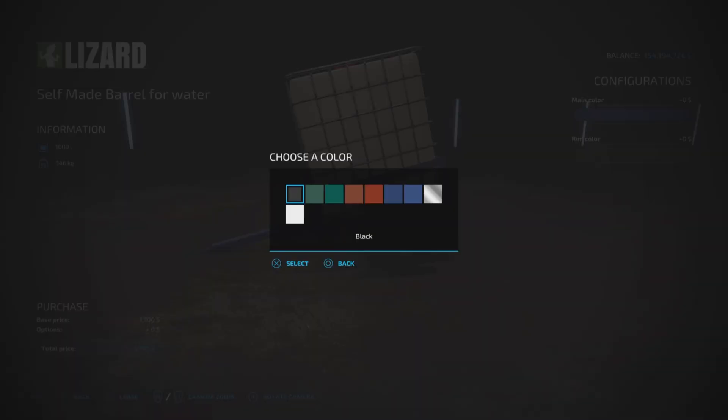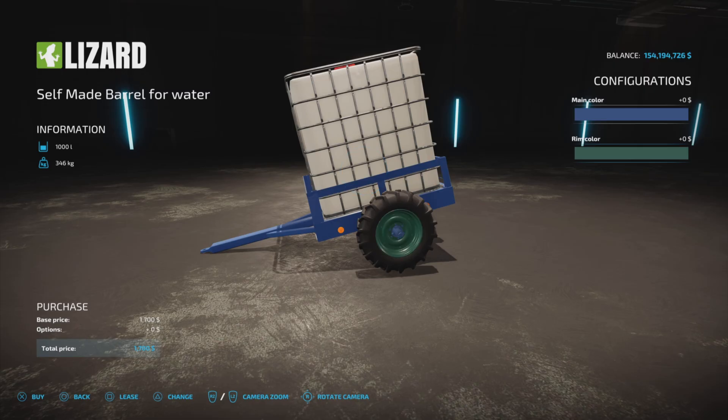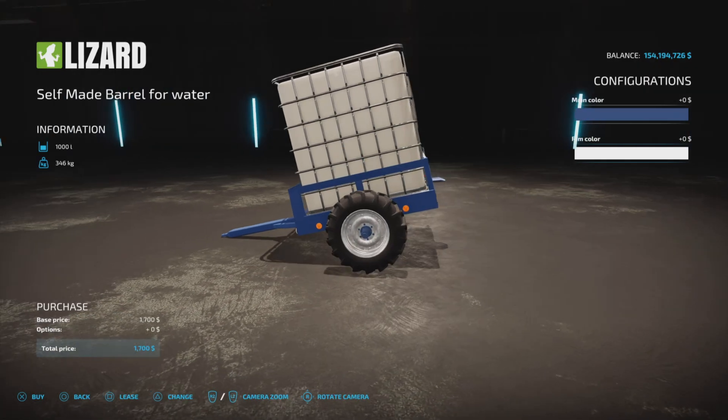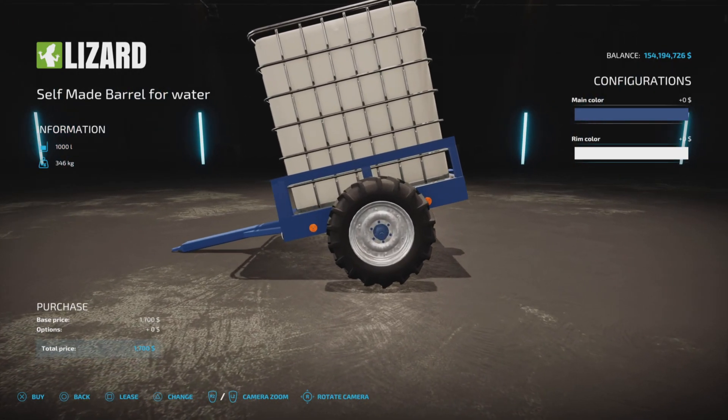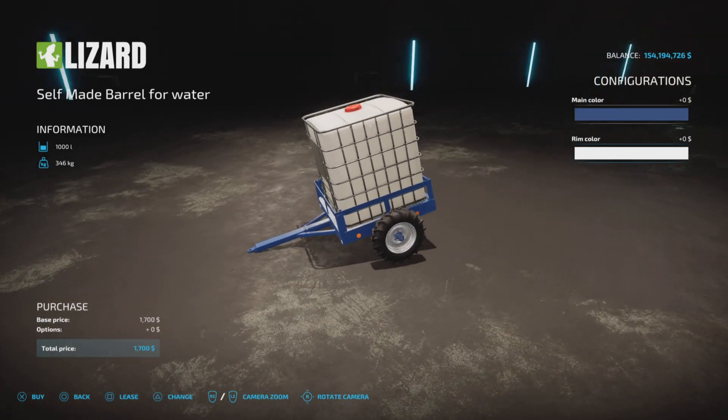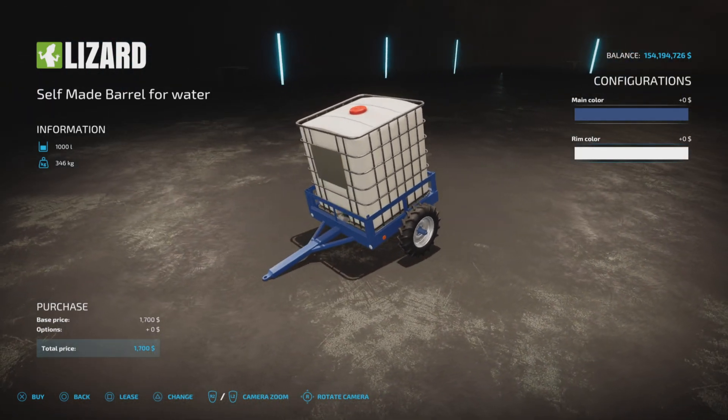And rim colors of the same — black, green, red, blue. Even a silver too, which looks very much like a galvanized finish. That's cool. And no charge for the color change.